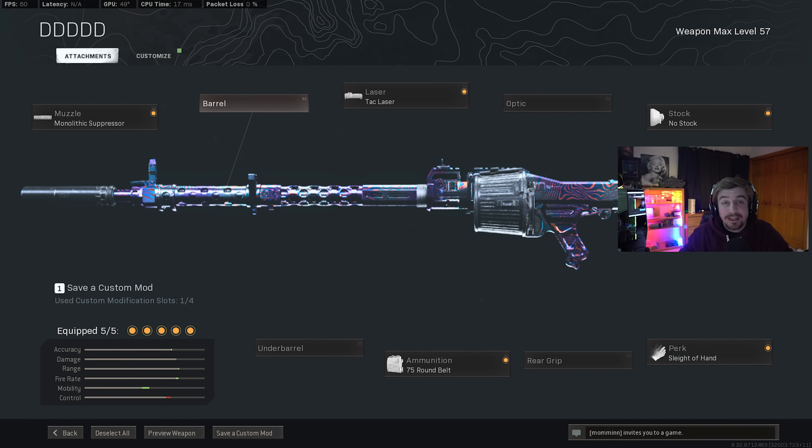We're going to go over the attachments I was using on the MG34. For starters, the monolithic suppressor for the muzzle, the tac laser for the laser, 75 round belt for ammunition, no stock attachment for the stock, and sleight of hand for my final attachment. This loadout is probably one of the hardest I've ever had to make for Rebirth Island because a lot of your gunfights rely on fast ADS speed.